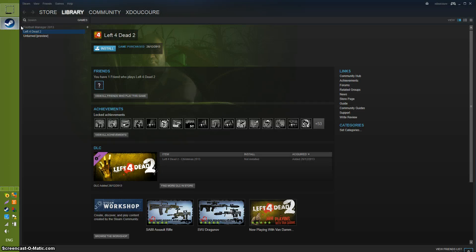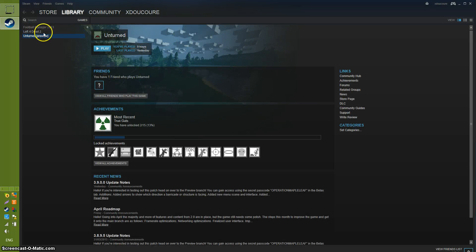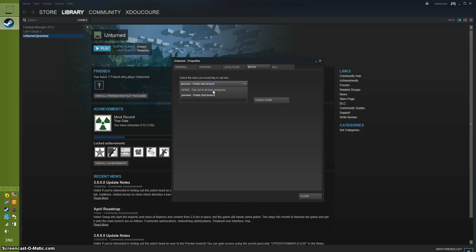So basically you go to Steam, you click on Unturned, and then you right click and go to Properties. You go to Betas, and then usually it will be set on none — opt out of all beta programs — but you have to go to the 'preview' option, the Public Test Branch. Then here you type 'Operation Maple Leaf', you type that in, and then you click 'Check Code', and it should say 'Access code correct, private beta preview is now available'.